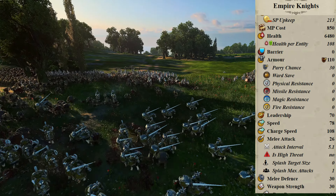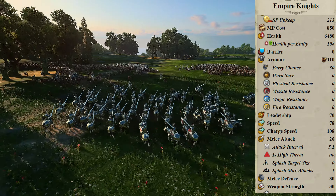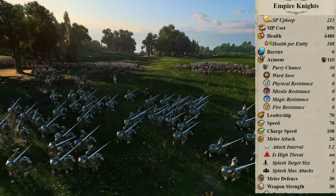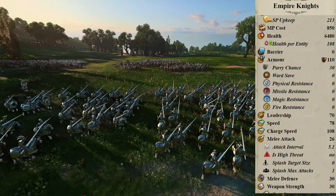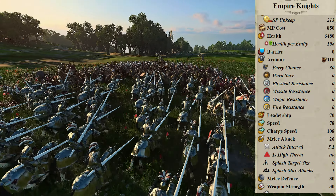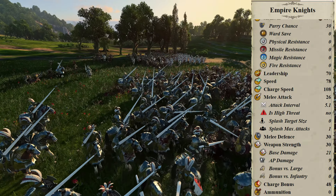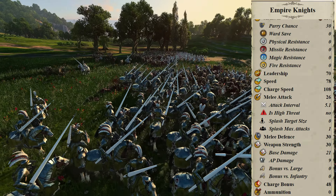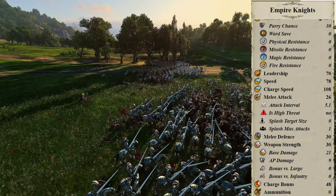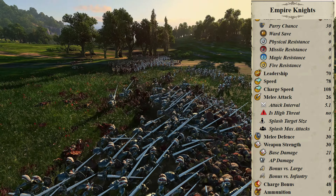What do you get for this expense? You get 60 models on ultra with 6480 health between them, which isn't anything special. But at 110 armor, they're not going down lightly. Missile Block Chance of 30, leadership a solid 70, speed 78, charge speed 108. Melee Attack starts at 26 with an attack interval of 5.1 — the animations are fast, stabby stabby things, but that melee attack makes you despair unless they're charging in. No splash damage. Melee Defense starts at 30 with weapon strength 30, split between base 21 and armor piercing 9. Charge bonus is 48 and mass is 1000 per entity, so they do crash in and knock stuff around.